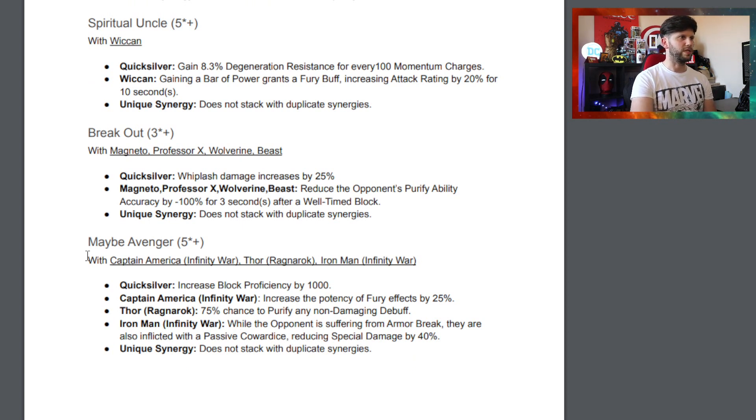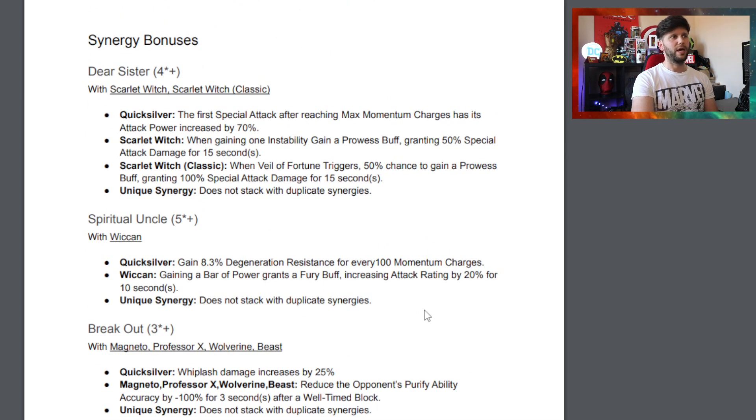Thor Ragnarok is okay. Captain America Infinity War increases the potency of fury effects by 25 - that could do some pretty meaty damage. The Breakout synergy is the quintessential one to go for because whiplash damage increases by 25, which is important for the champion - but you need Magneto and Professor X. With Magneto that could be really good, and it reduces dependence on purifiability accuracy by minus 100 for three seconds after a well-timed block. I would run Quicksilver with Magneto especially from an interaction standpoint.